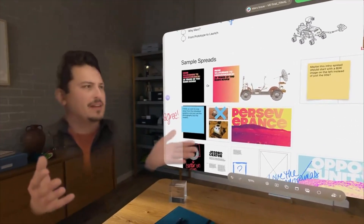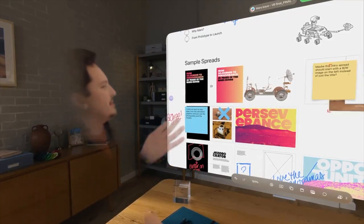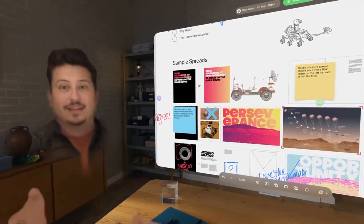These are called spatial personas, and it allows you and multiple others to virtually coexist, making Vision Pro feel much less isolating than before. Personas themselves have improved quite a bit as well. My face doesn't feel so lifeless, and my eyes are at least a bit more expressive. Textures look good too, like my beard.